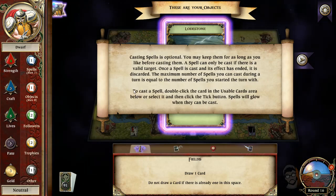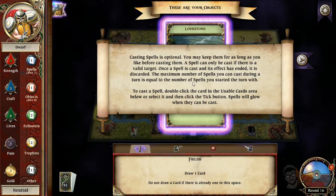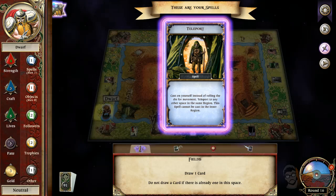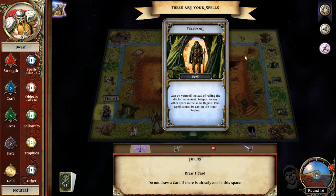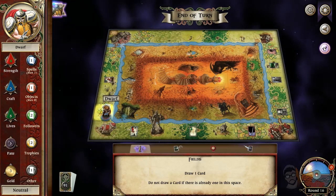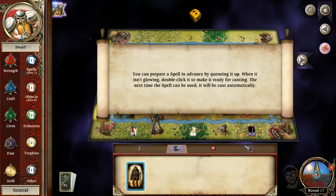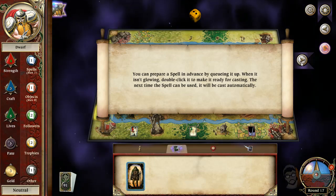To cast a spell, double click the card in the spell area. If you gain one spell, you can't use it right away — you have to start your next turn. Your craft isn't high enough to gain any more spells. Double click to use it. You can also cast spells when it's not your turn — like instant cards to mess with people. You can prepare a spell in advance by queuing it up, and next time it will activate automatically.